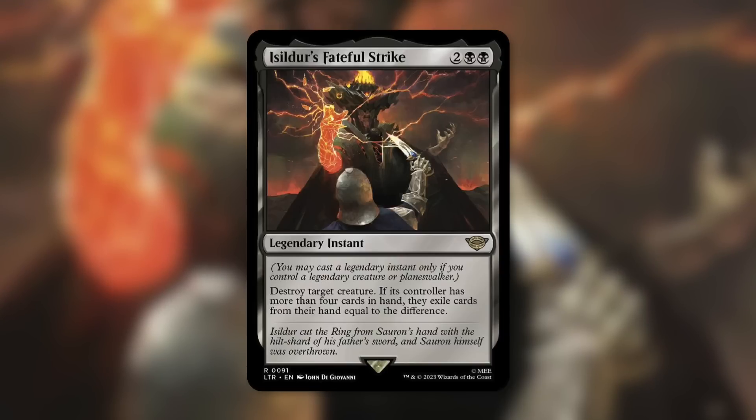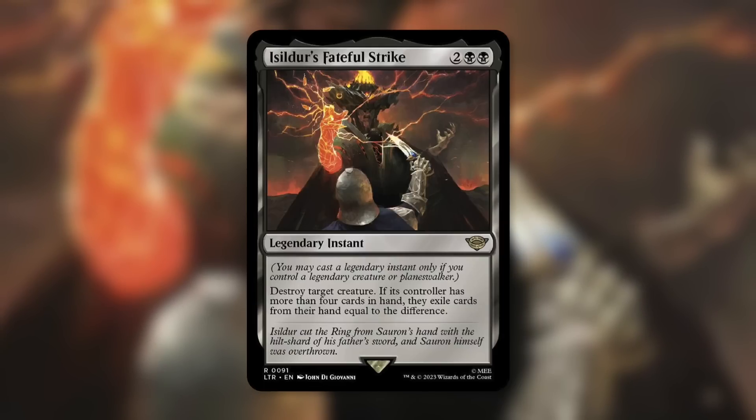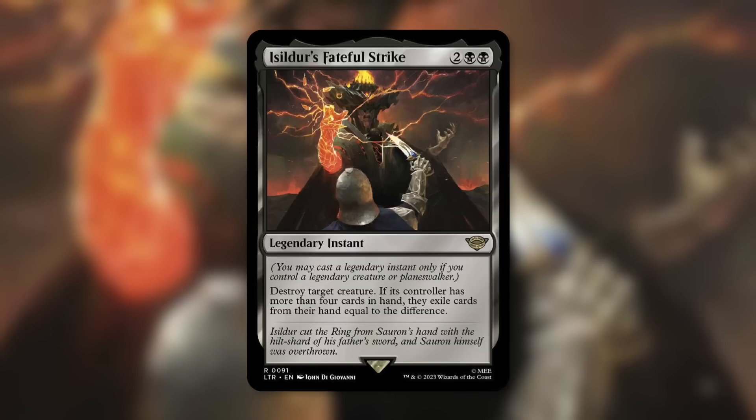Let's talk about this card and what kind of an impact it can have, and what kinds of decks might want to utilize it, because it's a very interesting one. Isildur's Fateful Strike is a legendary instant for two black black, and as a reminder for legendary instants and sorceries, it follows the exact same protocol: you may cast a legendary instant only if you control a legendary creature or planeswalker.